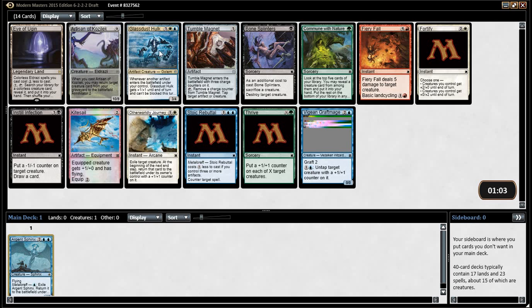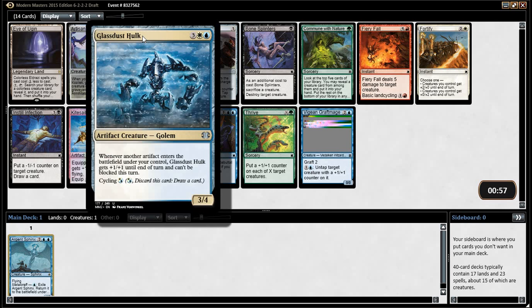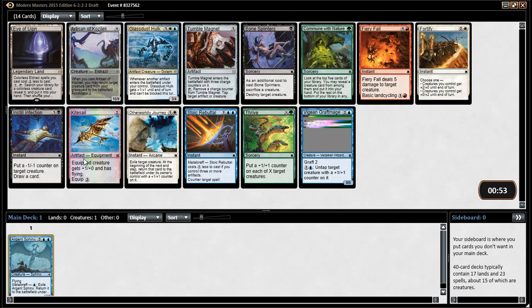I have Ugin. Glass Dust Hulk, though, if you want to go. What is Glass Dust Hulk? Whenever an artifact enters the battlefield under your control, it gets +1/+1 and can't be blocked. It's a 5-mana 3-4 that you can cycle. That's really strong. It's just nice.